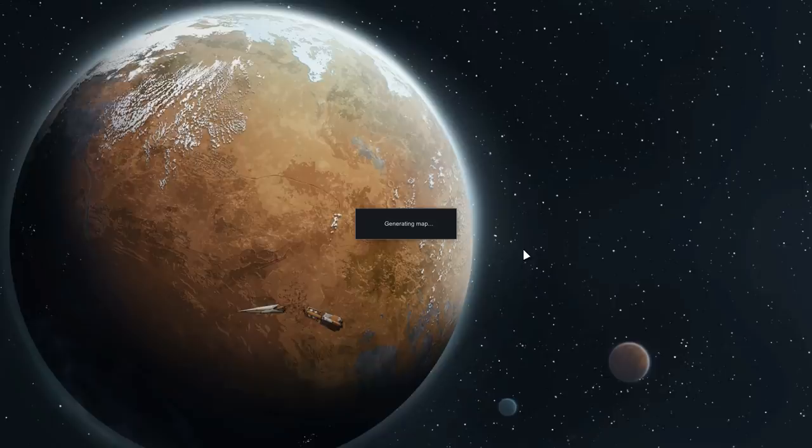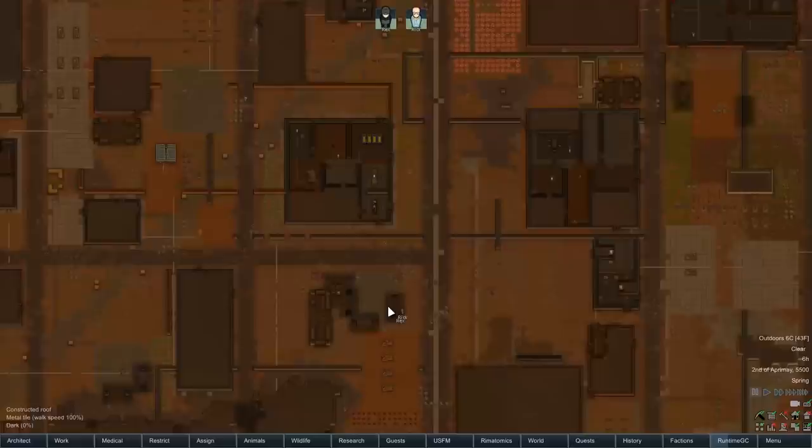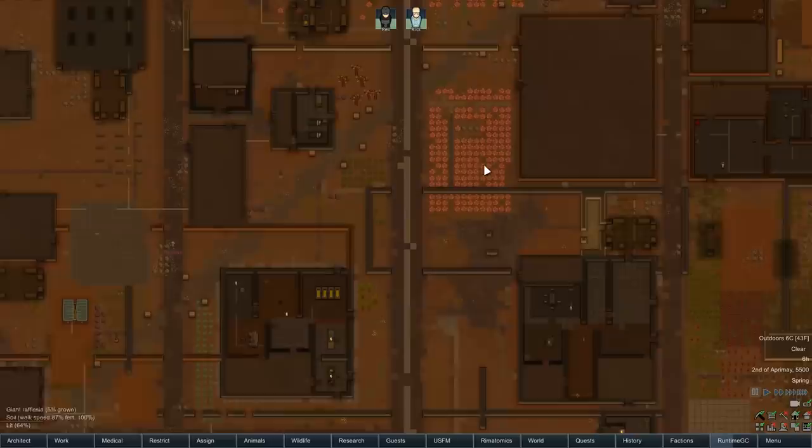We've got the mighty bolt action rifle and the mighty plasteel hammer. We don't have a wrench this time because the plasteel hammer is the upgrade of the wrench. Let's get to it — it's been a long time since we've done this. We've got to pick through the city, see what we can find, and establish a nice base. My microphone literally blew up when I started recording this earlier — my original mixer shorted out my PC — so I've had to flip over to a different one. Welcome everybody to RimWorld. Look at this city — it's way different to the one we had last time!